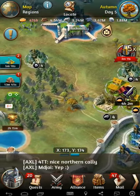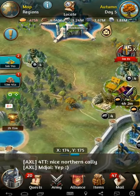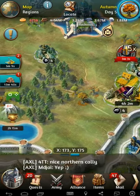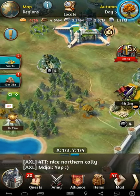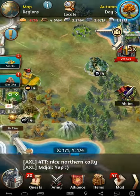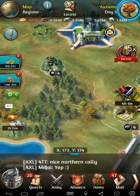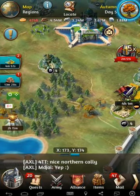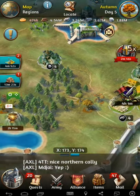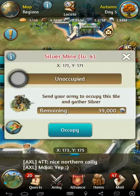Whenever you finish your resource tile you have a chance of getting items — most of the time you do get at least one item, probably 75% of the time. The higher level resources have chances of getting multiple items, so at level 4 resource tiles you should be getting two items, and I think level 7 is up to three.